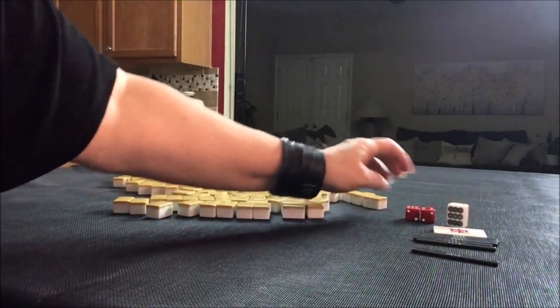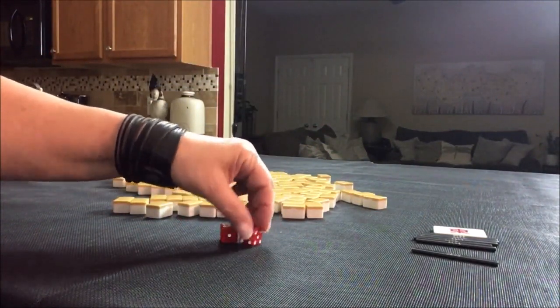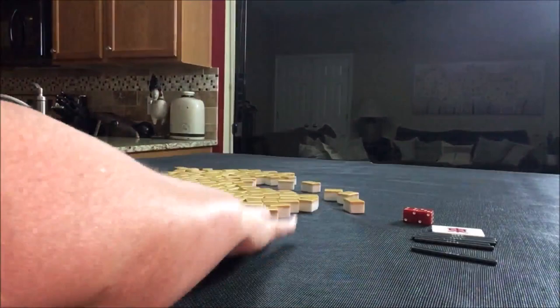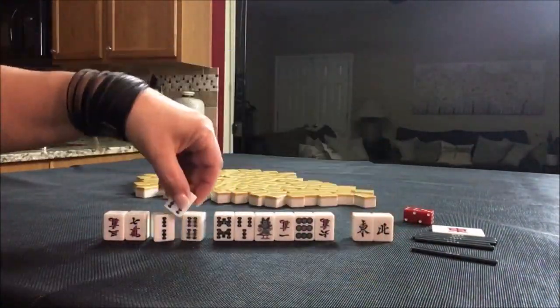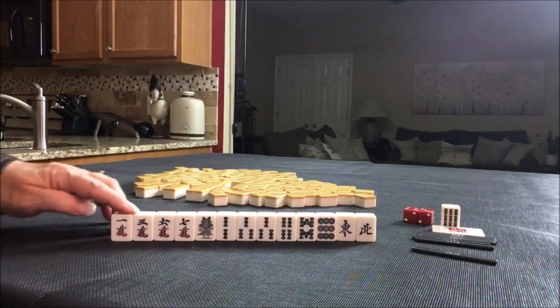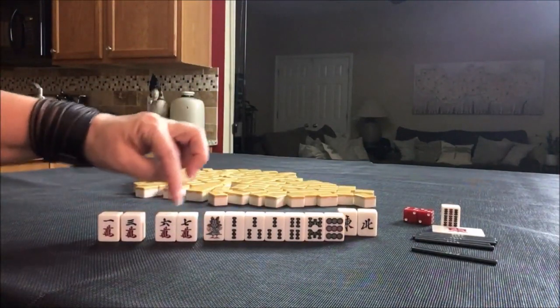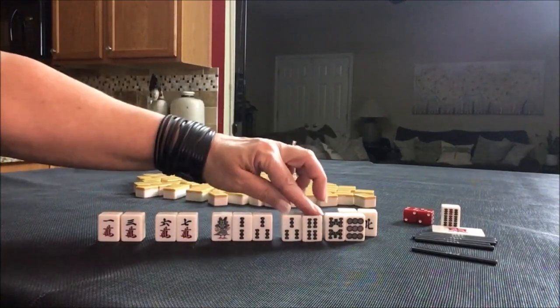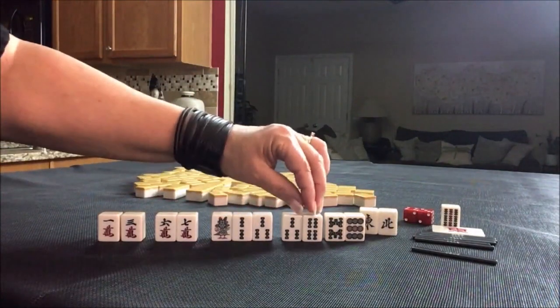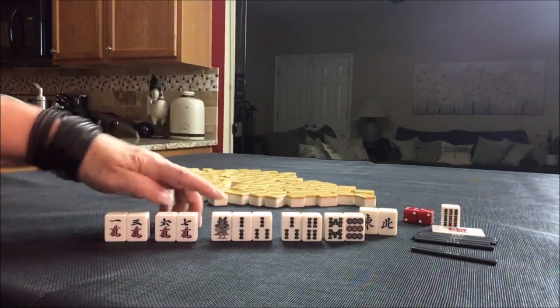I think what I would do here is discard the single honors, hold number tiles, and play Pinfu — all chi. We do have a three, a two, and a one. If we draw in Dora and a one crack or two crack, we could maybe do mixed triple chi — one, two, three — but that's really really light, so I think that would be a long shot. For sure though, Pinfu here — discard these.